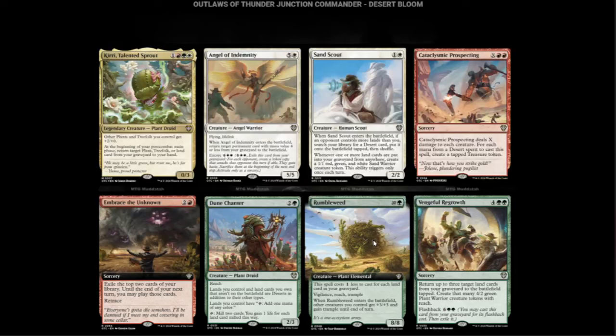We've got the Rumble Weed — green and ten colorless for an 8/8. Costs one less to cast for each land card in your graveyard, hence the milling. It has Vigilance, Reach, and Trample. When it enters the battlefield, other creatures you control get +3/+3 and gain Trample. Late game this is going to be a one-mana green overrun — everything else is going to hit your opponent really hard.